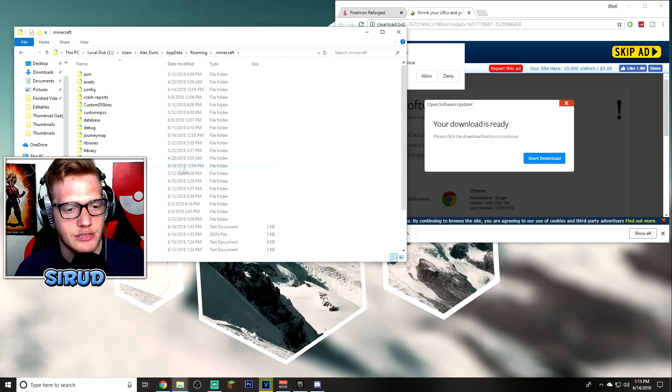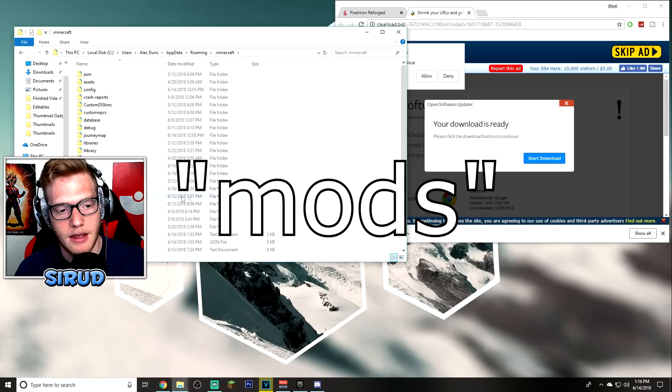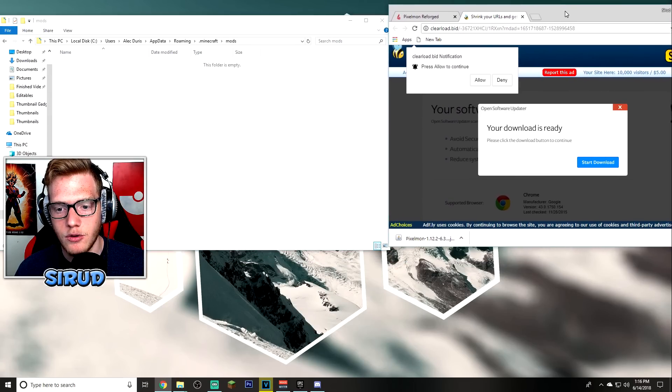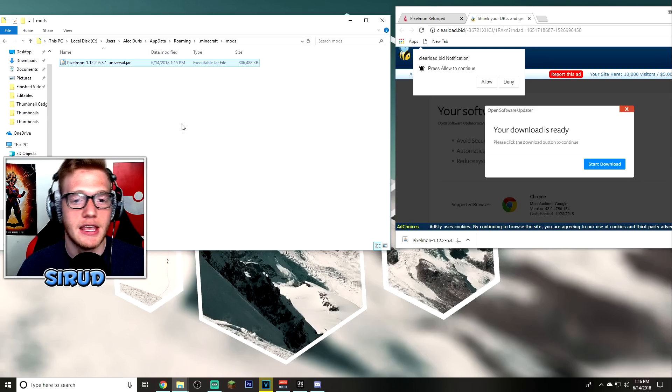This will bring up a folder that should contain your Minecraft folder — you need to have run Minecraft at least once for this to appear. If you haven't tinkered with mods before, you won't have a mods folder. Right-click anywhere without a folder, go to New, click Folder, and type in 'mods' — all lowercase, exactly m-o-d-s. Then drag your downloaded Pixelmon file into the mods folder and you're done.